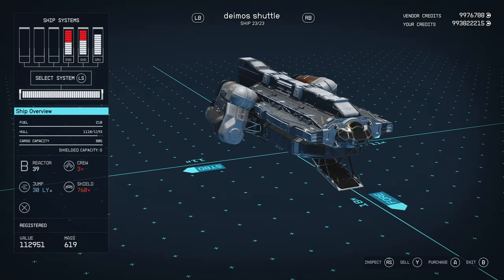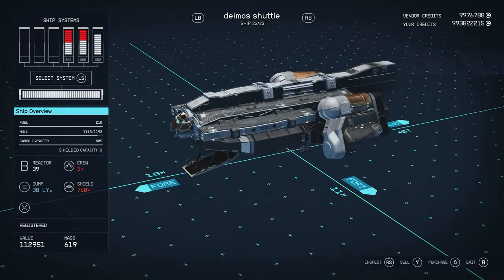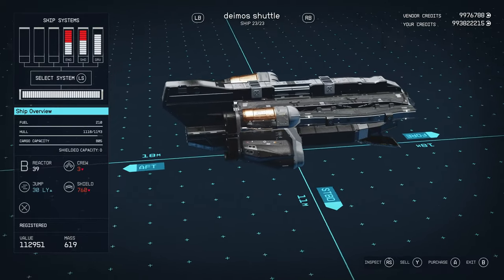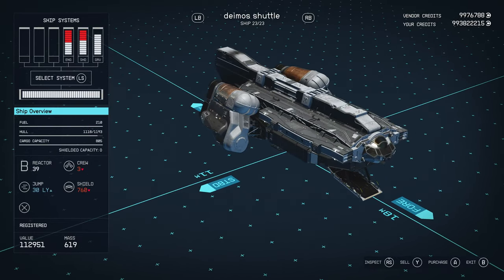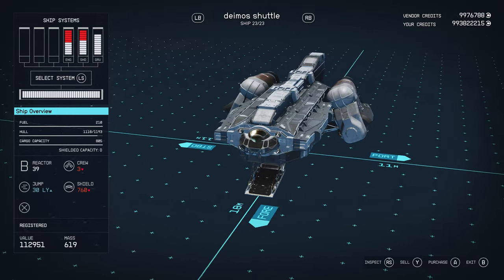It doesn't have any weapons, and there are spots for weapons, but I wanted to keep it unarmed just because it looks cool as a shuttle. Obviously this isn't really a practical vehicle unless you're playing pacifist. If you want to make this, it'll cost you around 150k.